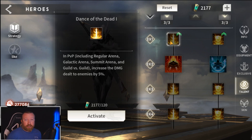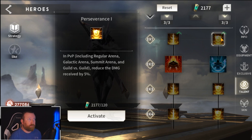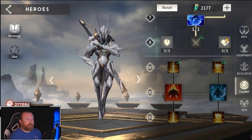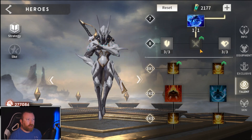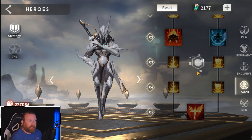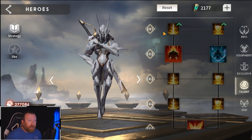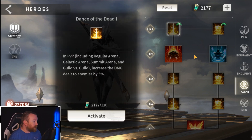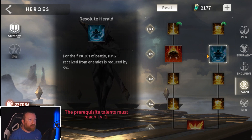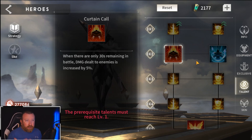Essentially these three PvP talents, if you have them all the way activated, turn out to be an additional 30% damage dealt to enemies and 30% less damage received from enemies. That's a pretty significant boost. Currently, going from immortal zero to immortal five you gain about 10 base stats, which isn't a huge boost on its own, but in PvP these are going to become required. As long as they're PvP-only, I don't mind. But there are two on here — Curtain Call and Resolute Herald — that are interesting.